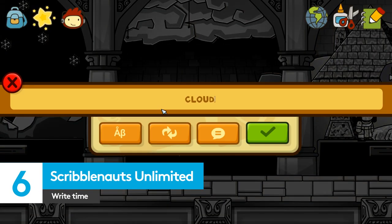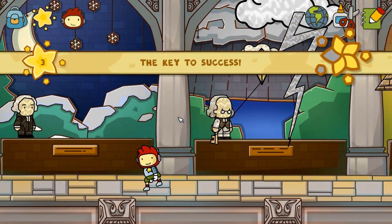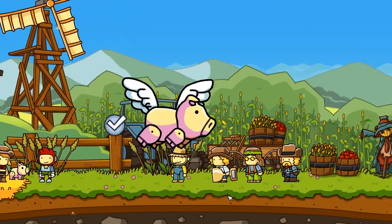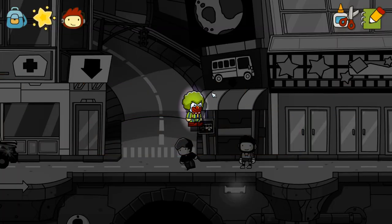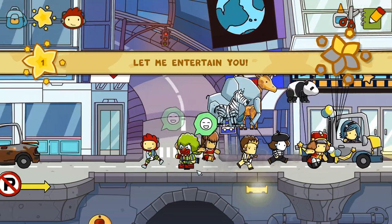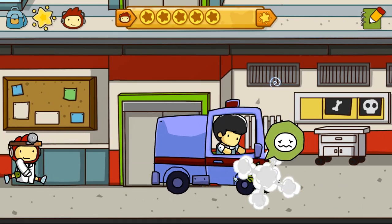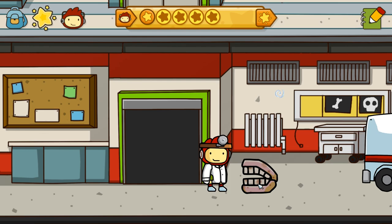Scribblenauts Unlimited might not have you physically drawing the items that appear in its crisp, cartoony world, but it still requires that you use your imagination. So you might not have sketched that glistening flying pig from scratch, but it's your beautiful brain that helped it become a porky reality. That power also lets you become a circus-summoning clownmancer — coulrophobes, beware. And if you do happen to be coulrophobic and you manage to get through that last section, definitely don't click the link to watch our video about titles to avoid if you have phobias — which in my case would just be a game about teeth. Scribblenauts' creativity isn't just a gimmick either. One moment you're healing kittens with magic medicine, the next you're cleaning giant teeth.